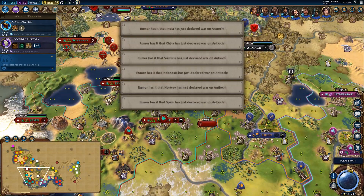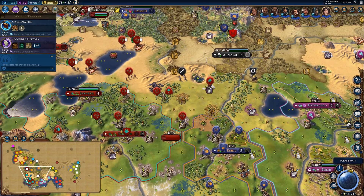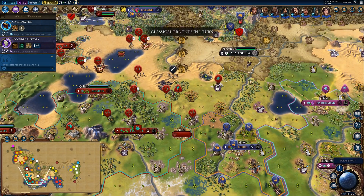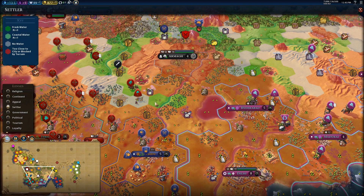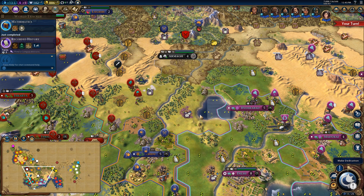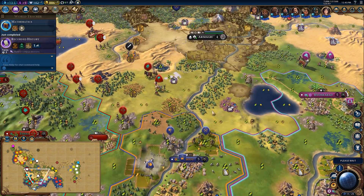We've got a settler here — Indonesia. Looks like he's heading towards the right. There's quite a few good spots: an oasis, a river. You'd probably get a good settle there, right on that freshwater next to the wheat. You could probably get a pretty good city. You've got double luxury as well.